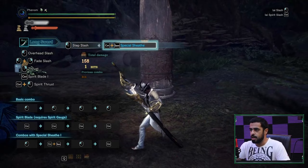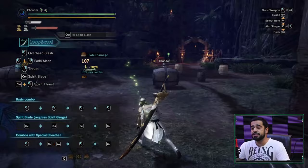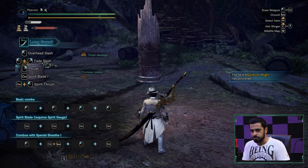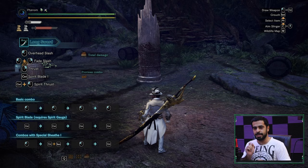The second option from Special Sheathe is the Iai Spirit Slash, performed with Left Control or Middle Mouse Button after entering the sheathe. This attack also dodges monster attacks, giving a brief window of invincibility. It will consume one sword level unless you get a successful dodge — when you hear the ring, the dodge was successful and no sword level is consumed.